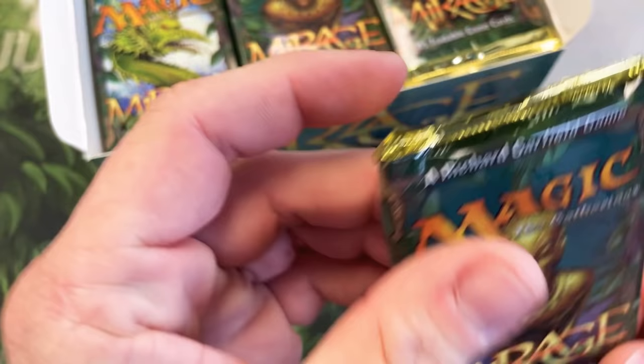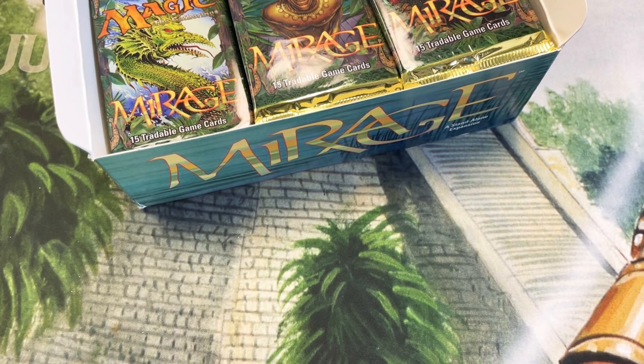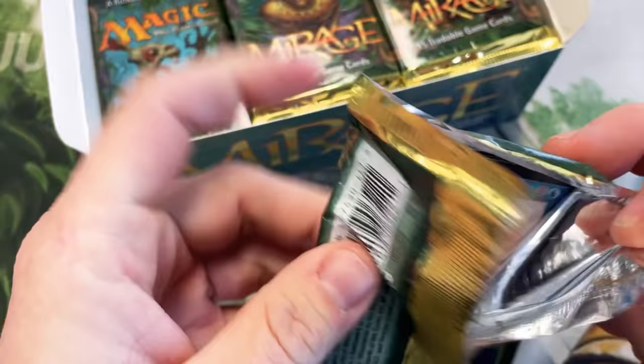This next pack is for Redbeard and this one's gonna stay sealed. Next up will be Nicholas Weingartner — he's gonna get a pack opened. It's got Tanawha on the front, which I believe Tanawha's reserved list too. So good luck to you, Nick.